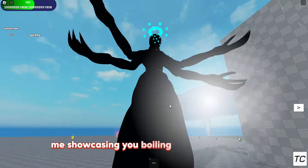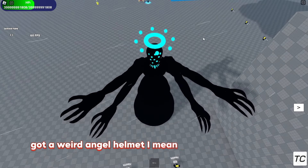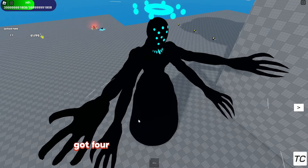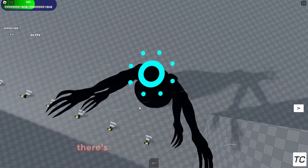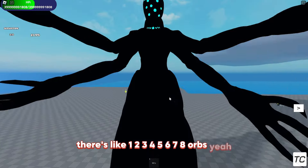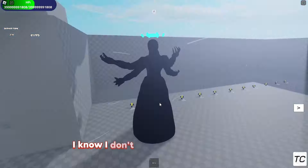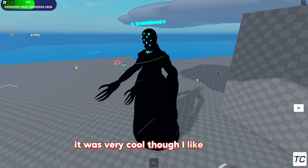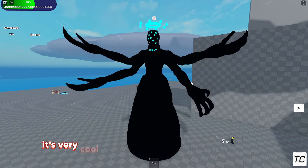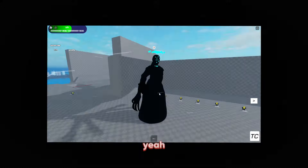Hey, showcasing Boiling Stars — it's pretty cool. Got a weird angel halo above him, also got four arms and four fingers. There are like one, two, three, four, five, six, seven, eight orbs, and a pretty big torso. I don't know how to describe it but it's very cool. It's got a custom item animation — I honestly like it. It's very cool, and it also has a pretty nice walking animation.